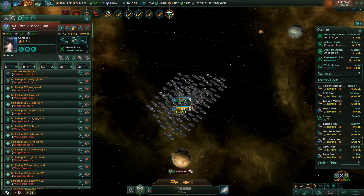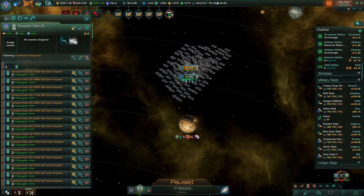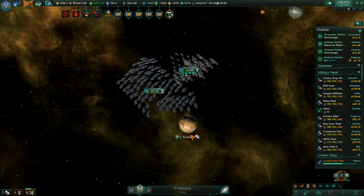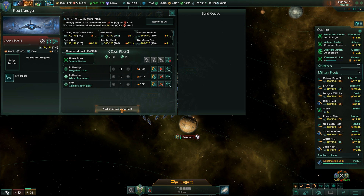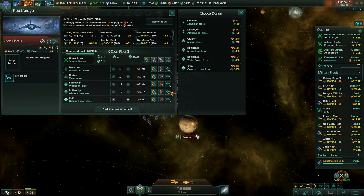Crossbone Vanguard - yep, we can go ahead and take this one. We do not have any armies for the Xeon fleet here, and we can probably fit a little bit more into this fleet. I'm at 84, so I get 6 in. Let's get a cruiser and a destroyer - why not?